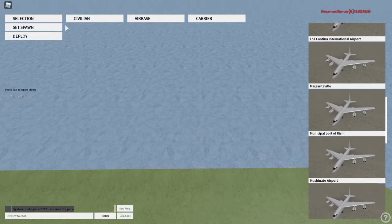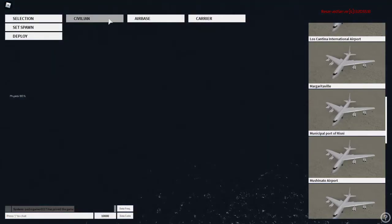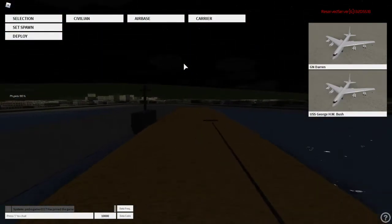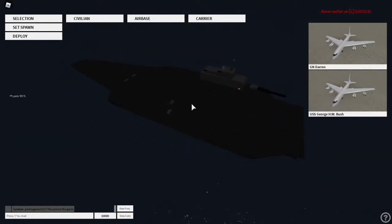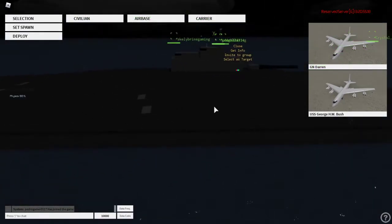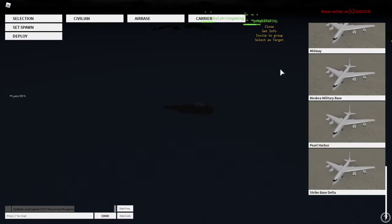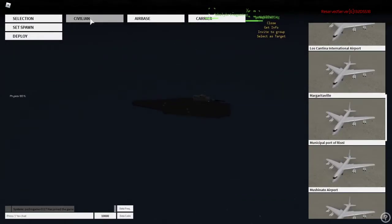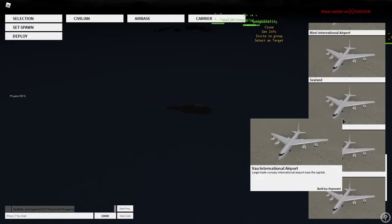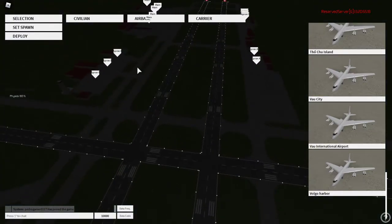You click on civilian, like I did. I select my plane and then I click Deployment right here. You can choose between civilian, air base, or carrier. Carriers are just two — they're pretty old, so I wouldn't recommend using those. Air bases are not bad, just old. We won't take off from an air base, but you can choose air bases or civilian, which is what we're going to do. The most widely used airport is VAL International Airport. You just scroll all the way down and then you should see it right here. Click it and that will send you to where it is.